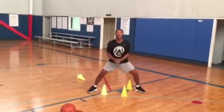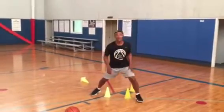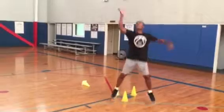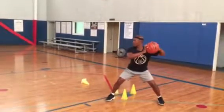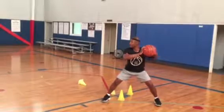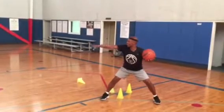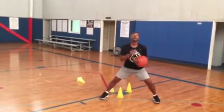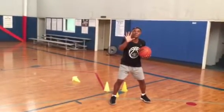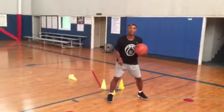From this stance, what you want to do are five things. Number one, you want to catch the ball, protect it over here away from the defender. Look inside, read the defense, and then react. Those are the five most important steps to being an effective low post player.